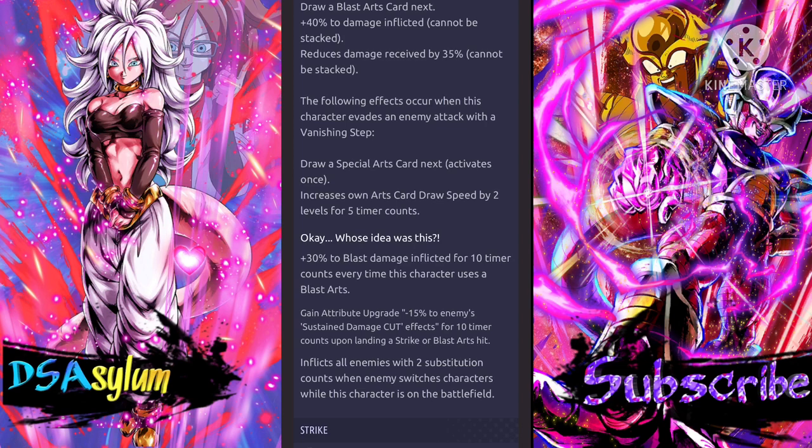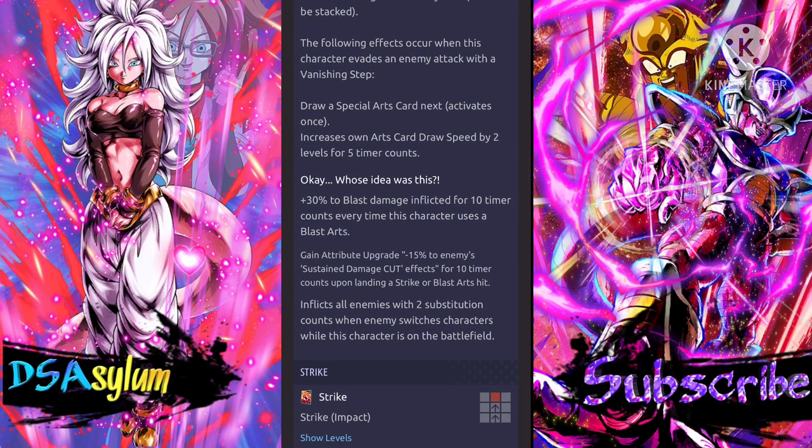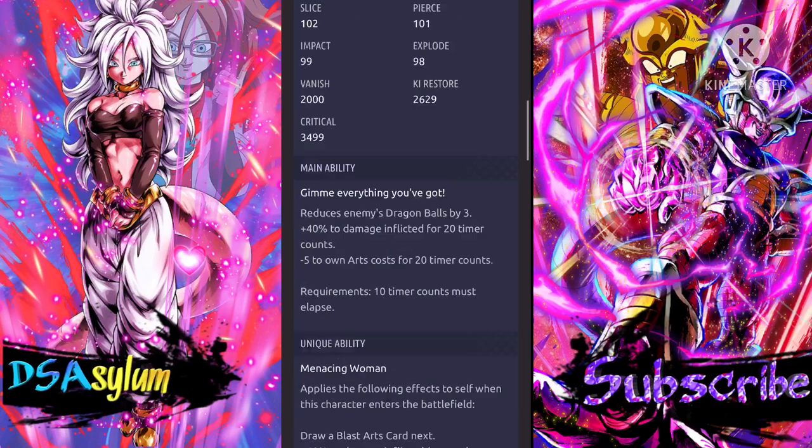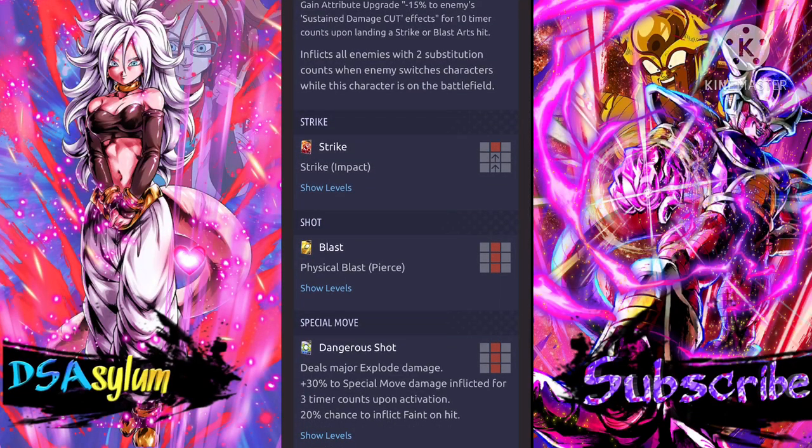Five timer counts is enough time to draw like three cards, but that's pretty good. Next: 30% to blast damage inflicted for 10 timer counts every time this character uses a blast arts — that's actually more than LF Gohan. LF Gohan gets 20% to damage inflicted when he uses a blast card, and that's general damage. This is just blast damage, but it's still a higher percentage than Zenkai LF Gohan — that's ridiculous. Gain attribute upgrade minus 15% to enemy sustained damage cut effects for 10 timer counts upon landing a strike or blast arts. Inflicts all enemies with two substitution counts when the enemy switches characters while she's on the battlefield. She seems busted — she's not overly broken, but she seems really freaking good.